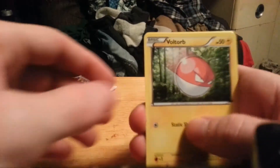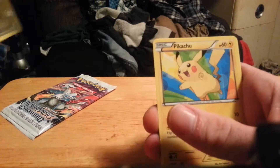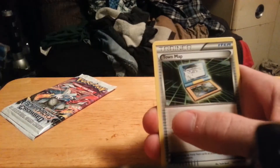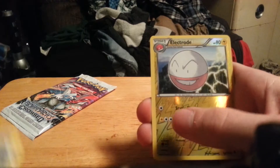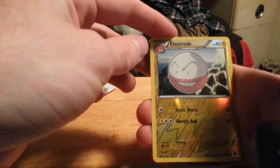Next pack — we start off with Voltorb, Purrloin, Pikachu, Energy Search, Scyther, Town Map, Snorlax, Grapploct. My reverse is an Electrode.